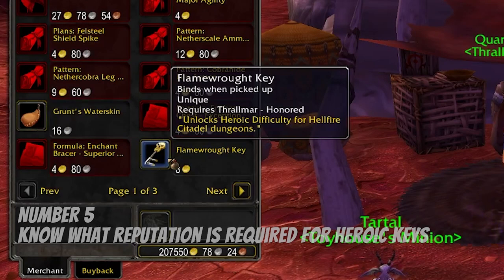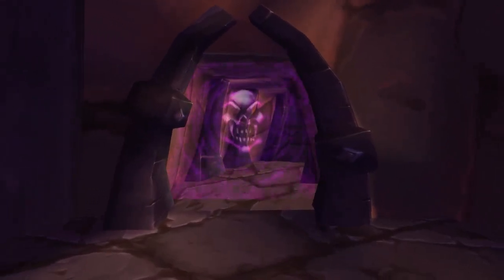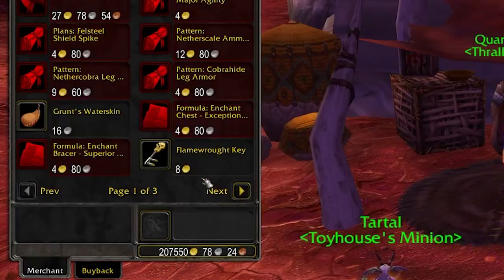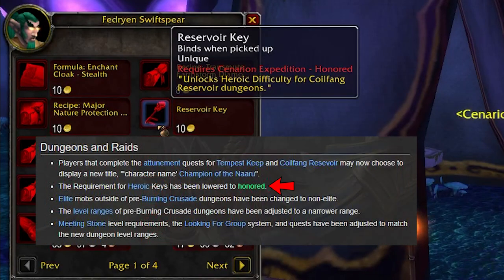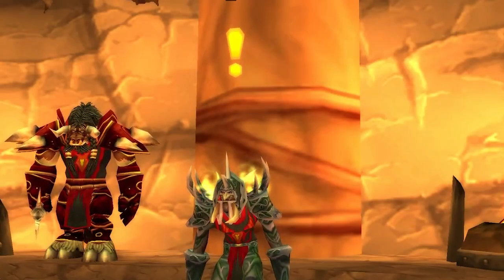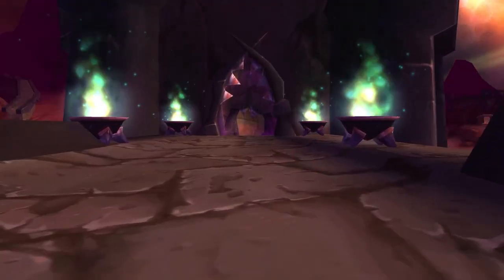Number five: know what reputation is required for heroic keys. Heroic keys are a new feature in the Burning Crusade — they're basically what allow you to enter a heroic dungeon. In order to get a heroic key, you need to farm enough rep from the right faction and then purchase the heroic key from that faction's quartermaster. The reputation required for purchasing the heroic key is revered upon release and was changed to honored in patch 2.3.0. If it's honored, you can do quests as normal since getting honored reputation isn't very difficult. But if it's revered, which most people believe it will be, you'll need to skip quests and go straight to the dungeon to start getting reputation.